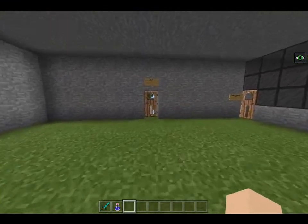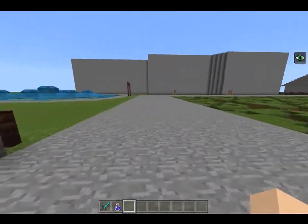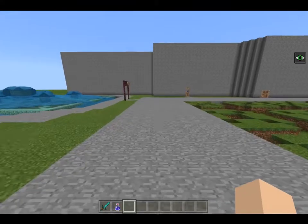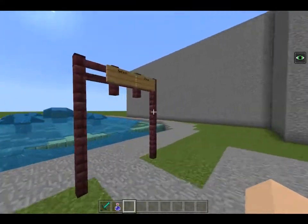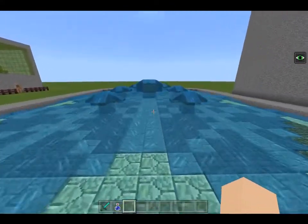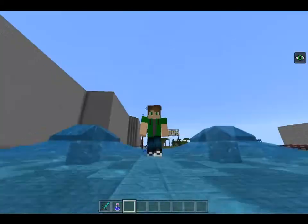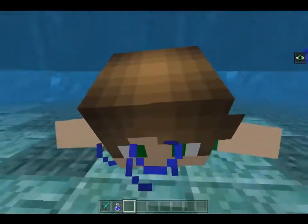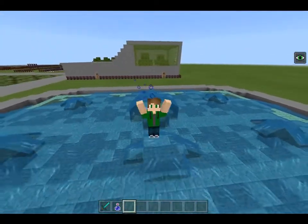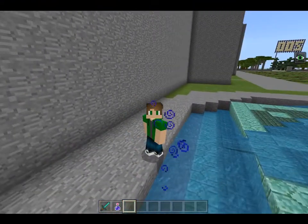Now let's exit that. Over here we got a little splash area — kind of a children's splash and swim area where children can play around, have fun, get wet. Kind of like those splash areas and fountains in real zoos.